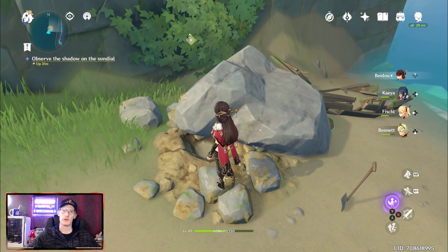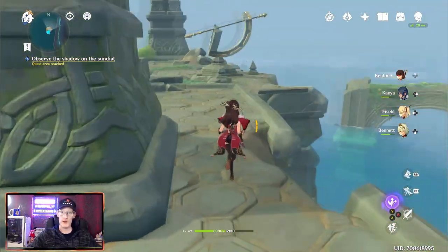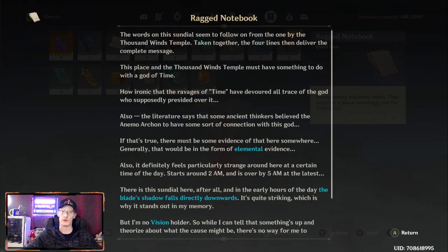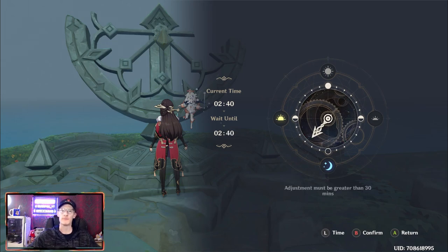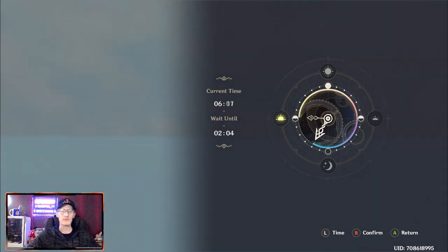The ragged notebook gives you everything you need to know to complete the challenge. Once you've collected it, go into your menu, open your backpack, and find your ragged notes. In the center of the island where all the ruins are, you will find a ruined sundial — and once you get to that sundial, that's when you start your quest. For this part, you are going to need to change your time to between 2 a.m. and 5 a.m. by going into your menu and selecting the clock icon. If you do it at any other time, it won't work and you'll need to restart.